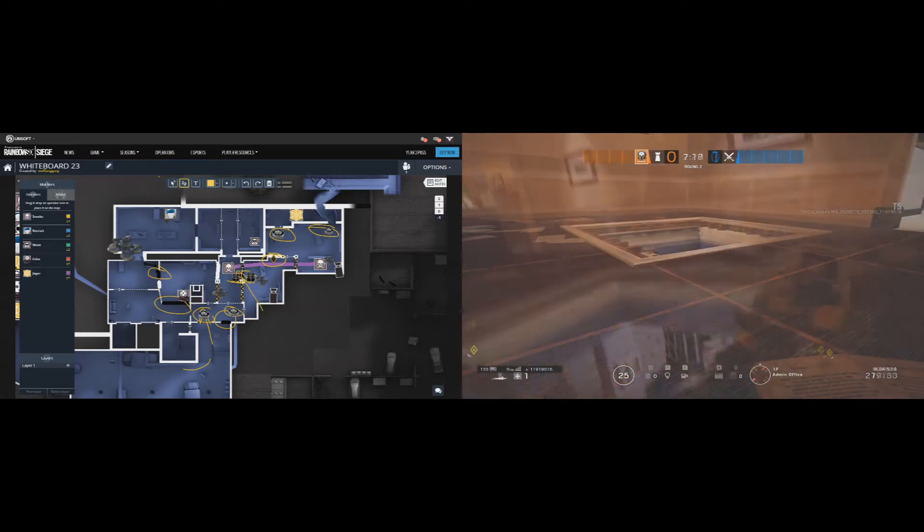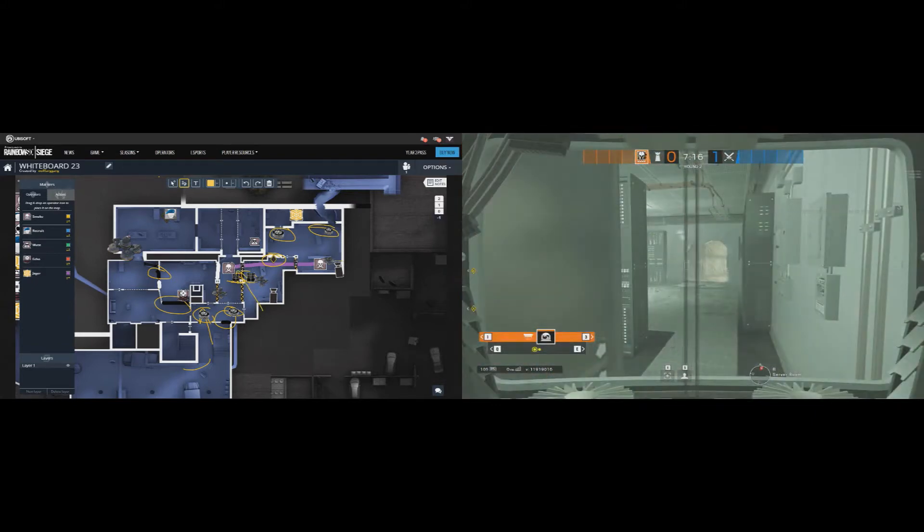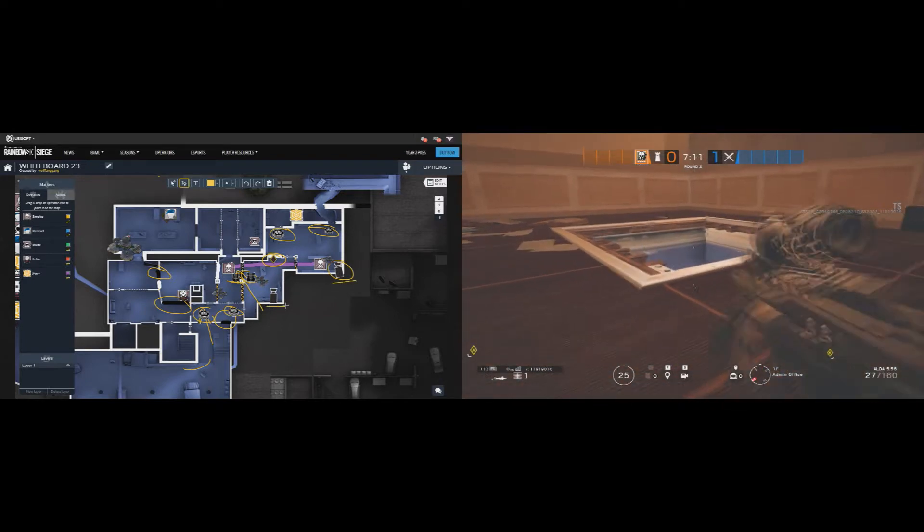Players on the enemy hatch won't be able to shoot you, as shown on the right clip. Evil eyes from Maestro should be placed: one with Smoke to help him deny the tunnel push as much as possible, and the other one on the top of the corner.